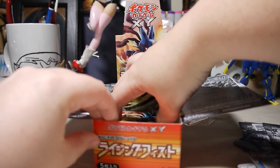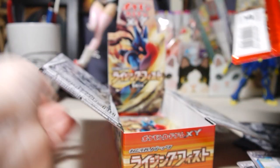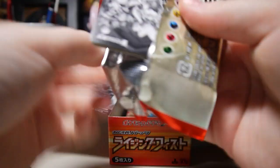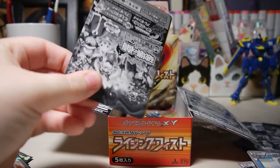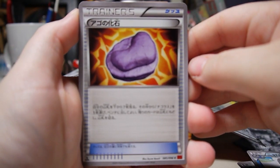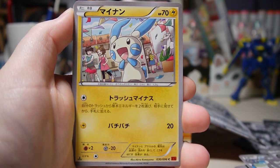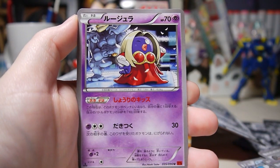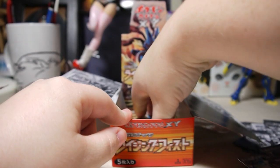How many packs have we got left — about six. This next pack has Fossil, Minun, Minccino, Glaceon, and Jynx. Not too much in that pack.